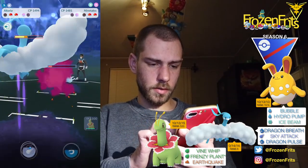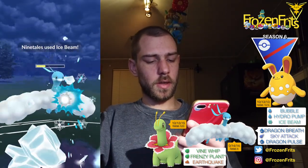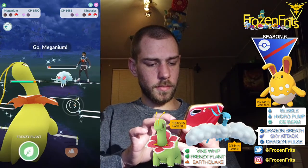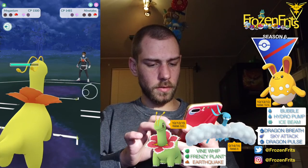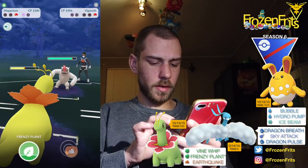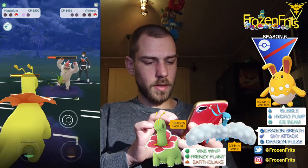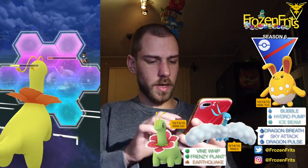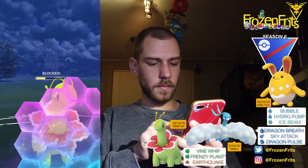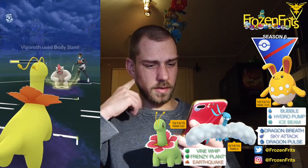He comes back in with the Ninetales so we don't like those Charms — yeah I'm just gonna let this go. It's an Ice Beam and then we got the Meganium in the back so we're gonna farm this down. Then he comes in with a Vikavolt so we're gonna take off this Frenzy Plant — he shields that up, nice. And we're gonna take off an Earthquake. We got a shield left so we're gonna shield this up. And it's gonna take off another one — hopefully we survive that. Oh, it takes me out so we lose that battle.